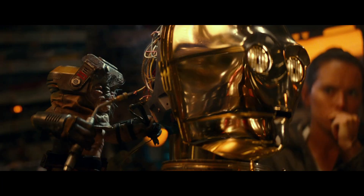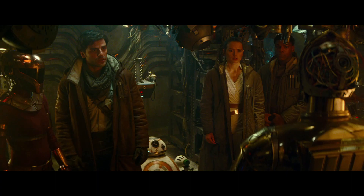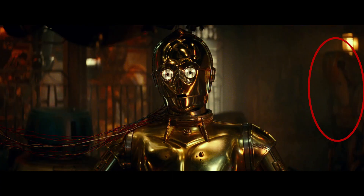Next we get a look at new character Babu Frink, who is a droid repairman hacker of sorts that Zori knows, and who is accessing something in Threepio's memories — or allowing him to access something that helps the heroes get what they need. Since the heroes all have coats on and Zori Bliss is there, I'm going to assume this is the ice world of Kijimi. What's cool is in the background you can actually see a B1 battle droid from the Clone Wars, which is interesting since these movies have gone out of their way to not reference the prequel trilogy.